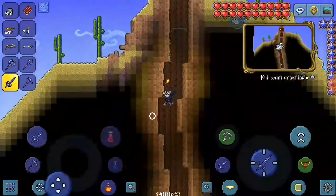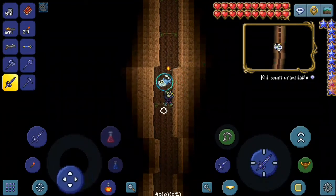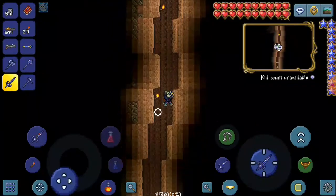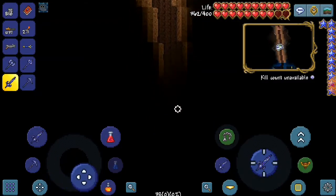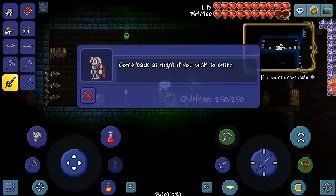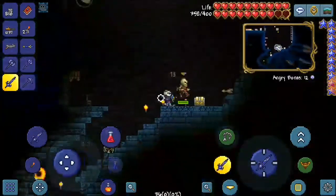We want to go down because there's something crazy. It may look like a normal tree but it actually leads into a dungeon. When it's night time I want to talk to this guy about killing the Skeletron.